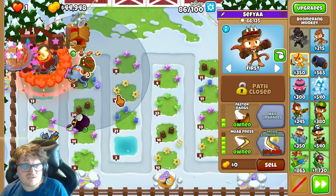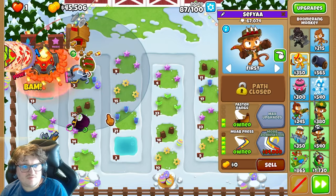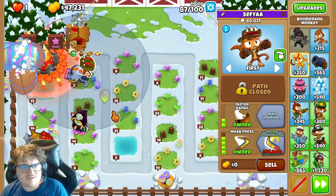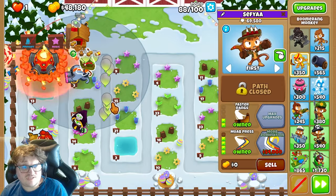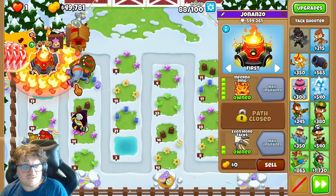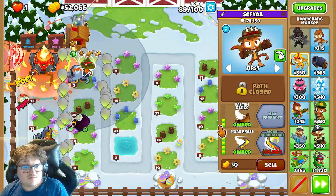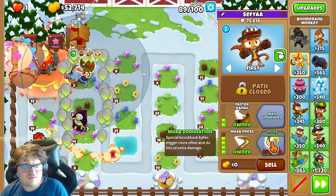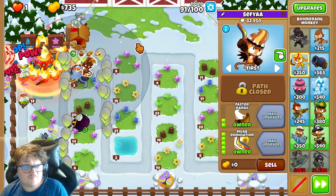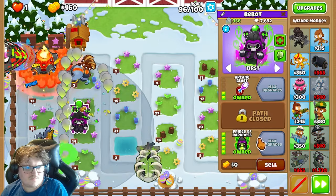There are so many different strategies you can actually use when it comes to chimps, and here is one of them. This strategy is obviously really expensive, but I will say it's worth it on this map because you get this price cut because of the passive on the map. So I'm going to get this mob domination now — it will have so much versus all the mobs. There we go. Next thing we're going to get here now is the prince of darkness.